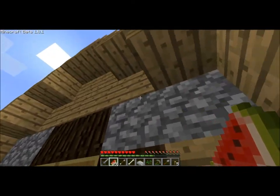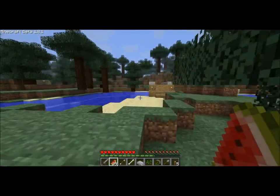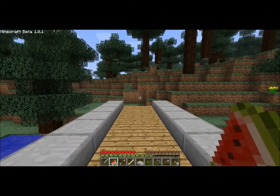This is Ashintosh's hut, and there's a bridge over here. We'll fast forward to the next location.